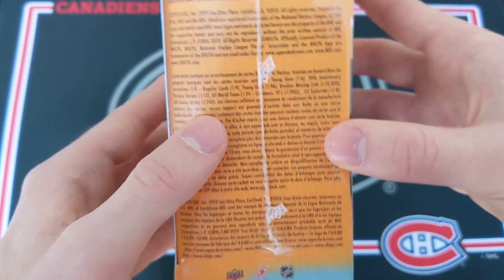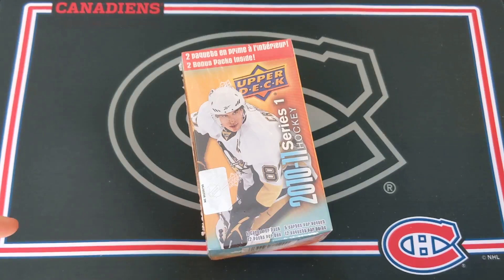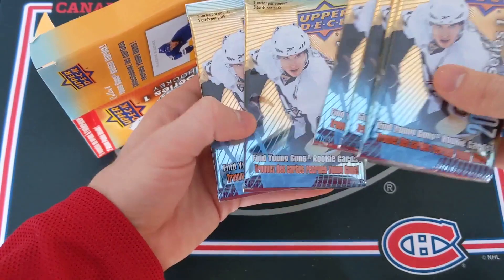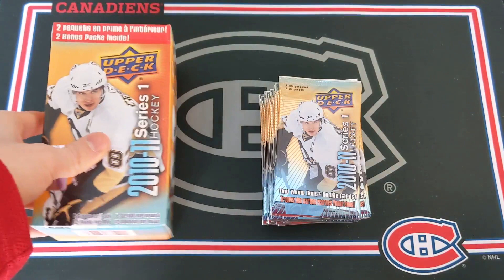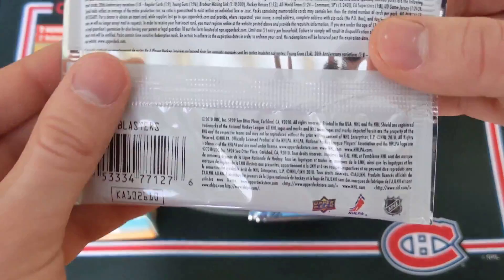Let's just grab the scissors. This is a look at the box without the wrapper, and open it up. Take a look at our packs — here are our 12 promised packs. 1, 2, 3, 4, 5, 6, 7, 8, 9, 10, 11, 12. So all of our 12 packs are here. We can gently put them on the mat, close up the empty box, and put it here on the side. Here is a look at the pack — only 5 cards per pack, so really thin pack in this blaster box. Let's just get right into the box.